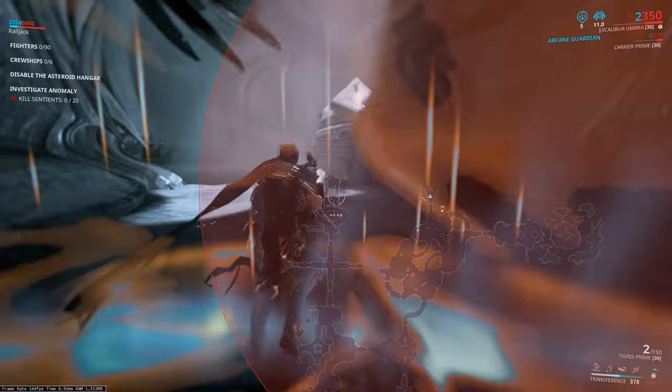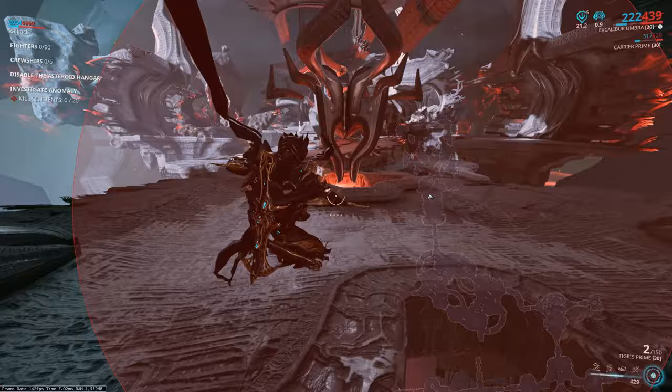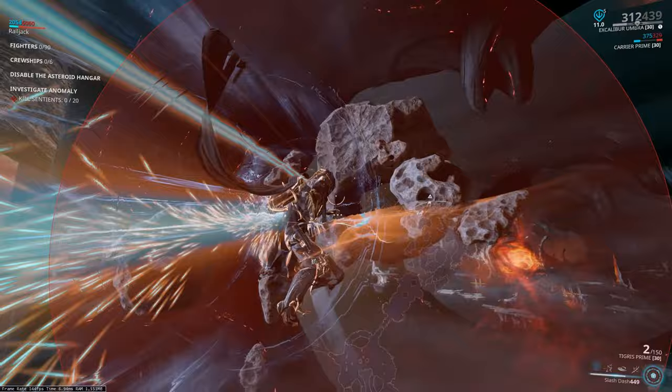If by the absolute grace of god you happen to find one of these, instantly invite all three other members of your split farming group. Once they've all caught up to you, smash the cache, finish the mission, extract safely, and keep your new loot. If you do a run and there's no rare cache, just hit escape, abort mission, and rinse and repeat for as long as the anomaly is up.